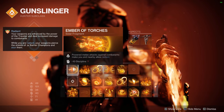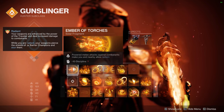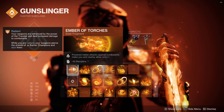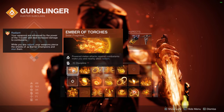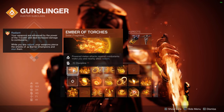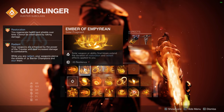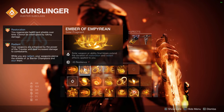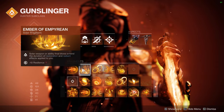For Fragments, Ember of Torches: Powered Melee Attacks against combatants make you and nearby allies Radiant. Some of these Fragments are open — you can switch them out — but I feel like this one and Ember of Empyrean are necessary. Ember of Torches is your way to apply Radiant when you hit an enemy with your melee, so you've got to have it. And then Ember of Empyrean allows you to extend your Radiant and Restoration when you get Solar ability kills. These two together are part of the bread and butter of the build — they are set in stone.